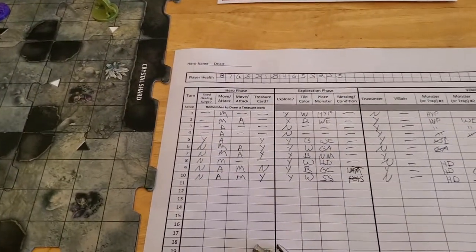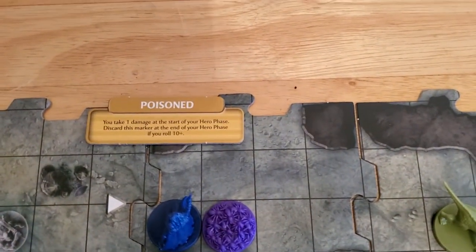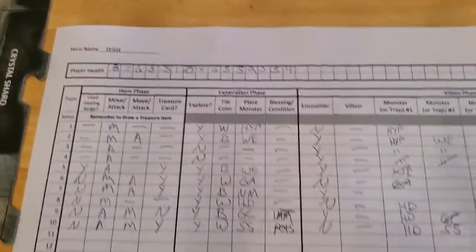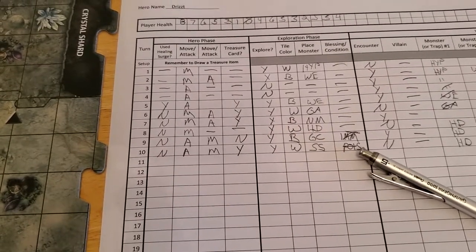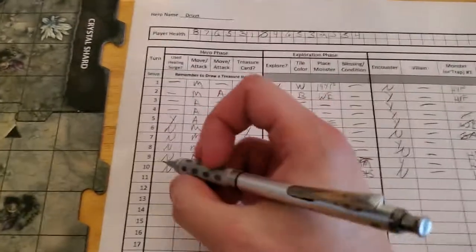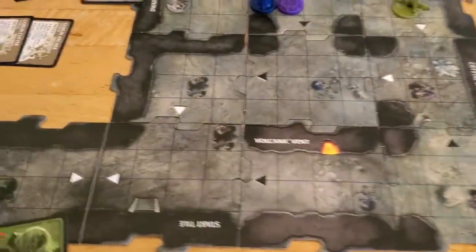Alright, well at any rate let's start our hero phase by taking damage. You take one damage at the start of your hero phase, so 5, 4. Okay, so without moving we didn't need a healing surge yet, and we do have one more, so let's see here.